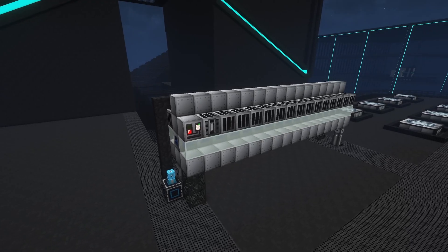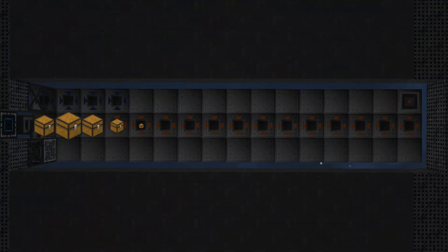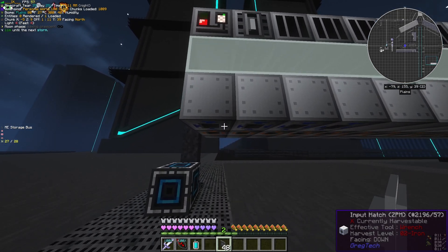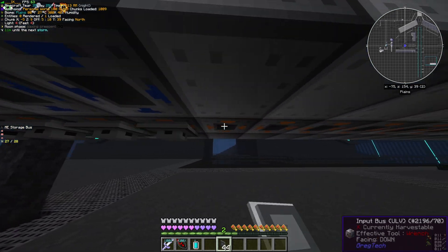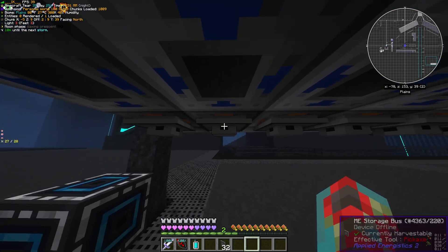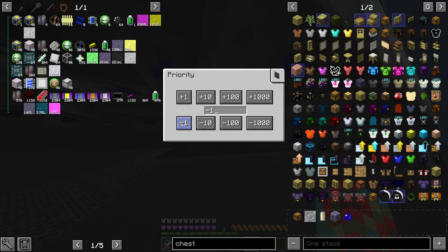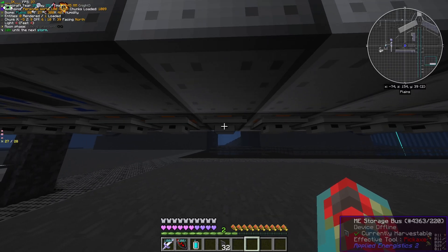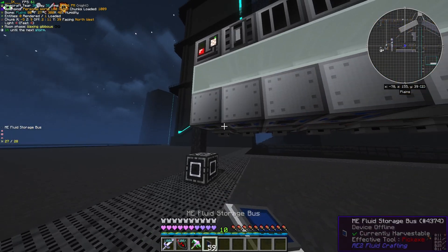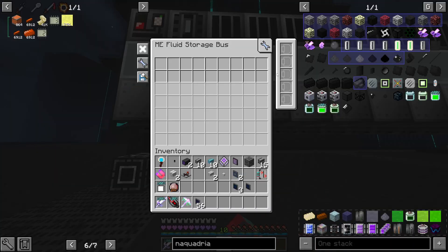You are now going to turn the buses on your assembly line into a subnet, where each bus is an inventory for recipe items to be stored. Begin by placing storage buses on each of the ULV input buses beneath the assembly line. To ensure that recipe ingredients are placed in order, configure the priority of these buses, starting from priority 0 on slice 1 and subtracting one level of priority for each further slice. Place fluid storage buses on your fluid input hatches using the same method of decreasing priority.